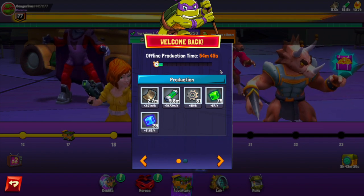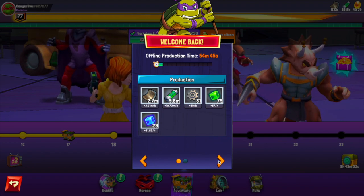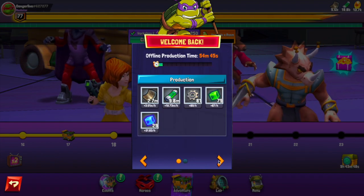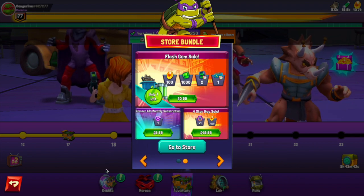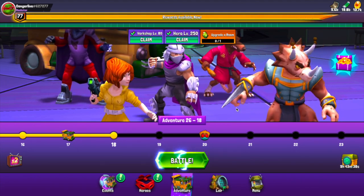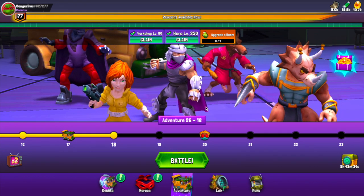You'll notice some changes — you know how it says 'welcome back,' you can now cycle the store between the store bundle and the offline production. They haven't added the 'claim now' button yet, which they were originally going to do, but it's still automatically giving you your idle rewards.